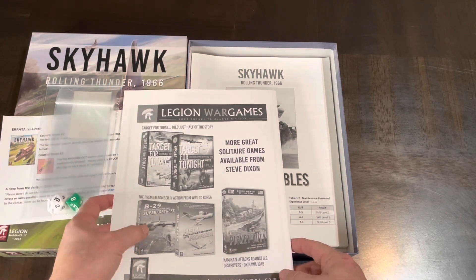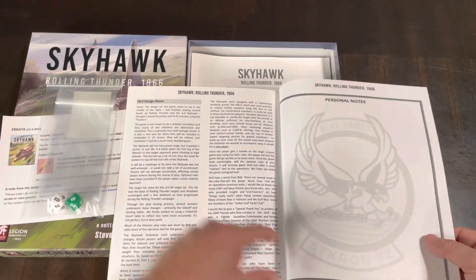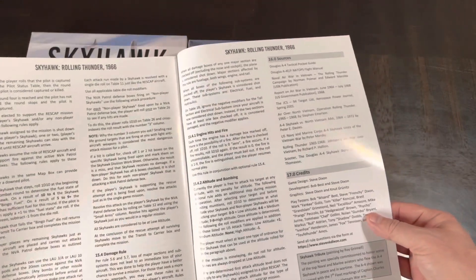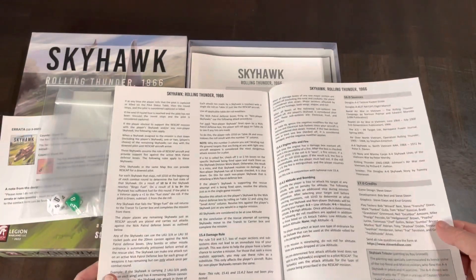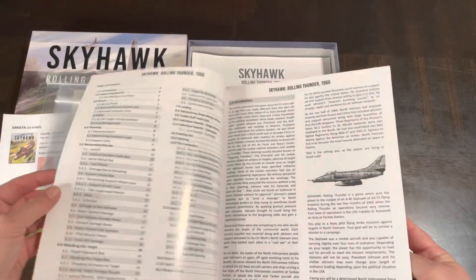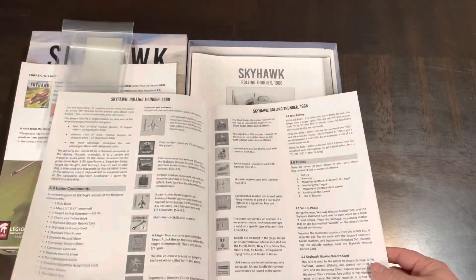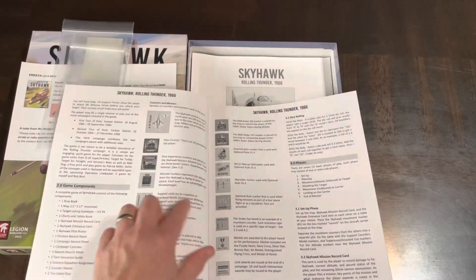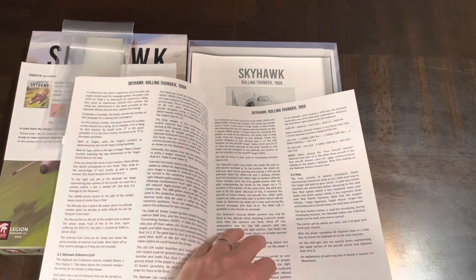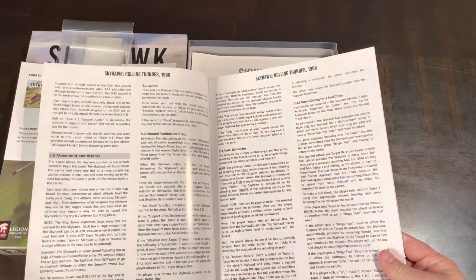There's a reference to Target for Tonight and B-29 on the cover. This is 39 pages — really about 37 pages of rules, dual column, all black and white. You've got a table of contents but not a lot of examples in there — some imagery but again black and white. Not a lot of examples; this is more old-school war gaming in that regard.